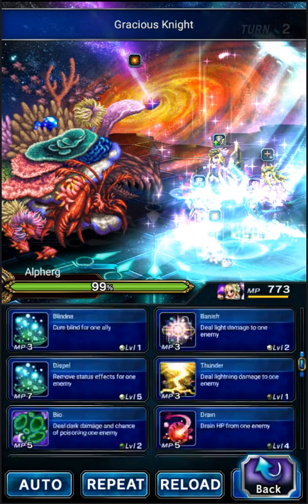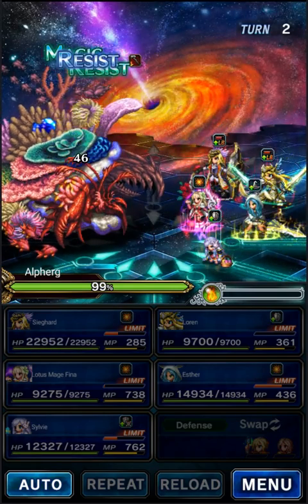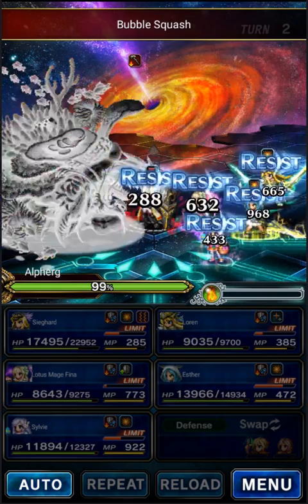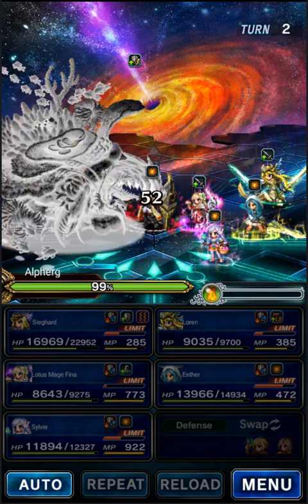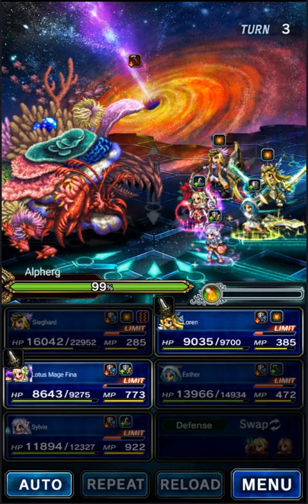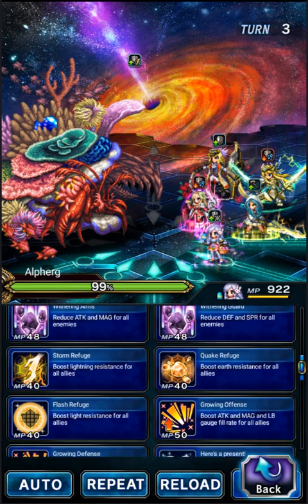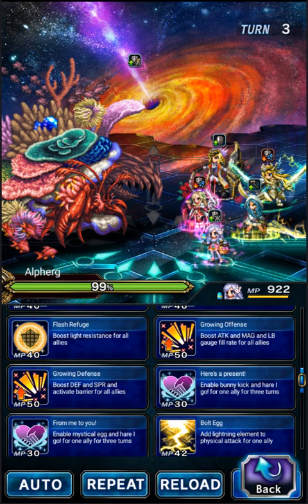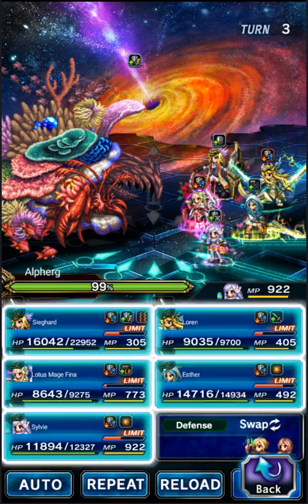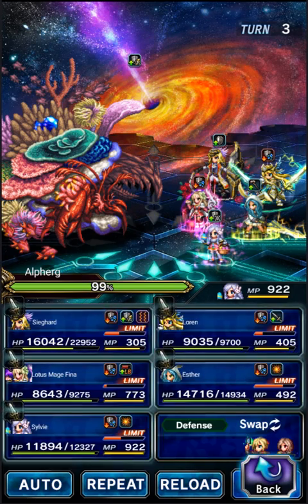Fina will do one of the dark damages needed for the mission. Alright, so now the boss is no longer immune to damage. Oh, Paralyze — I forgot the boss paralyzes. That's fine, we'll deal with that in a minute. So now we're going to have Sylvie triple the fun. We're going to use From Me To You on Lauren, then we're going to cure that Paralyze and make us immune to Paralyze in the future. We're also going to give Earth Element to Lauren.